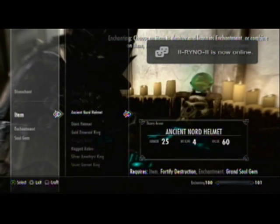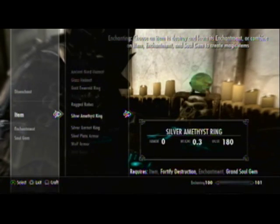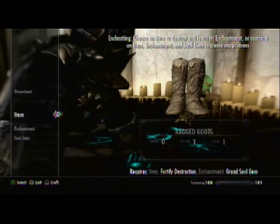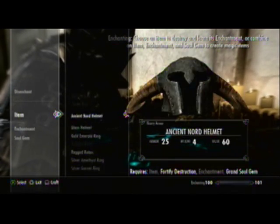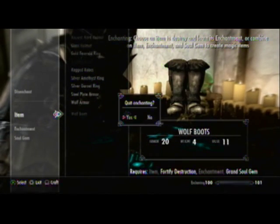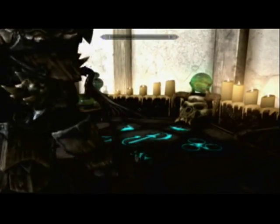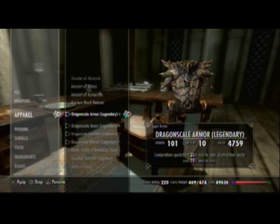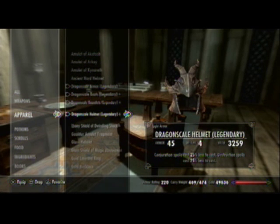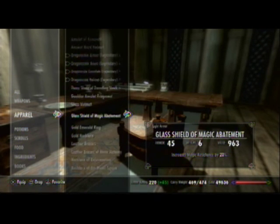I already have an enchantment, and I show my armor at the end of this video. Because if you max Enchanting — which I have since I'm max level — you can put two enchantments on one item, so then it'd work even better. See, it has 25% Conjuration also. So max Enchanting as soon as you can — it's one of the best things you can do.